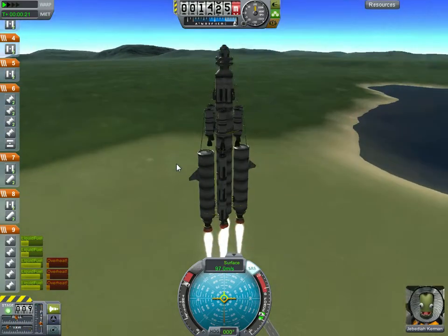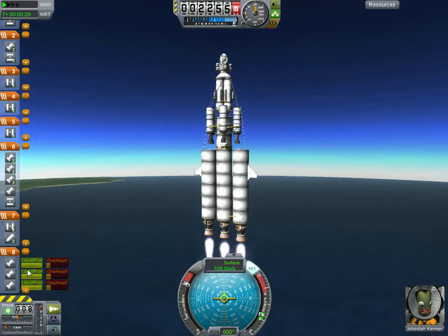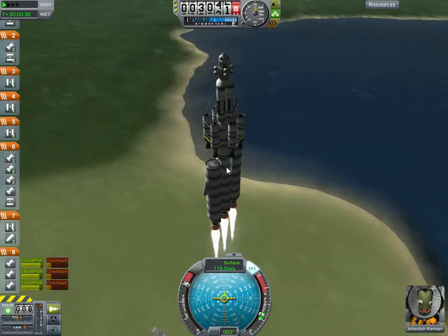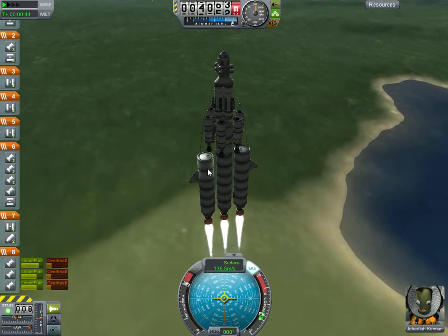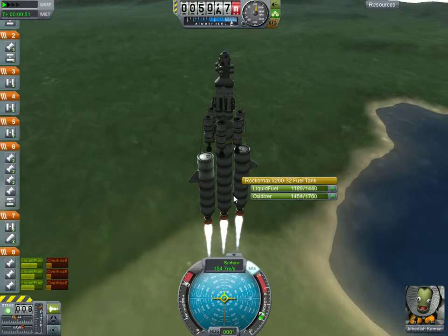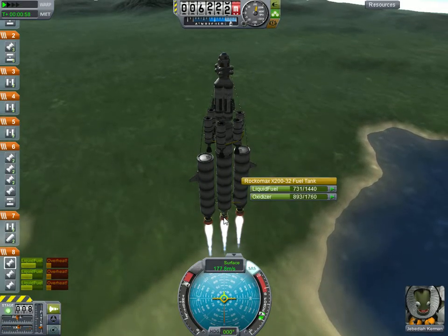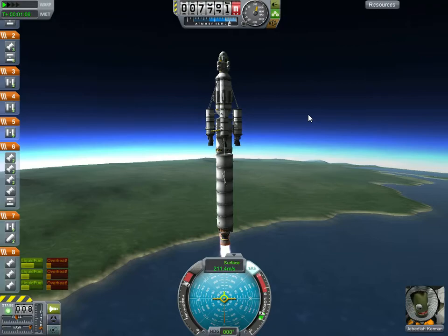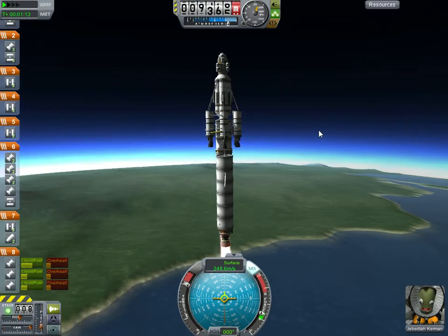Let's talk about this rocket a little bit. I have asparagus staging — these outer tanks. What that means, if you're new to this, is that I used each stack and its reciprocal stack — the one on the other side that weighs it out evenly. So I'm using this fuel and this fuel, then this fuel and this fuel evenly. These stacks are fueling this engine — exactly what's happening. These three engines are going to get me up to 10,000 meters and I'm going to turn along my 90-degree axis, which is the direction Kerbin is spinning, so it takes less fuel to get into orbit.